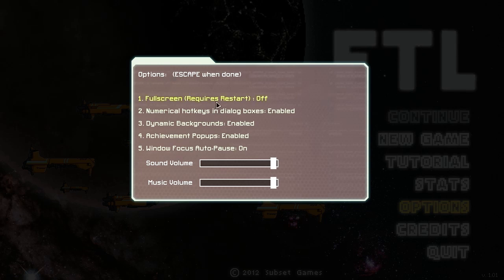The options don't have an overabundance of choices. You have full screen, which requires a restart — I'm actually kind of surprised by that. You have numerical hotkeys and dialogue boxes, dynamic backgrounds, achievement pop-ups, and window focus auto-pause — if I click out onto another window, it automatically pauses the game, which is awesome. Then you have your basic sound and music volume.